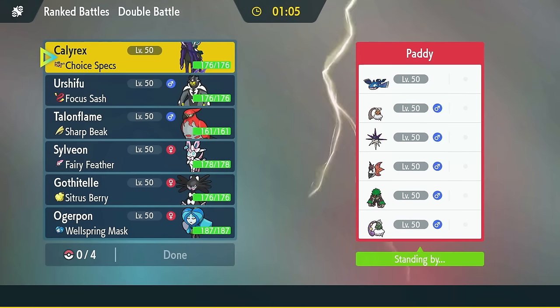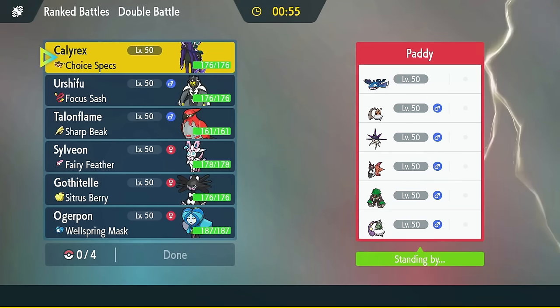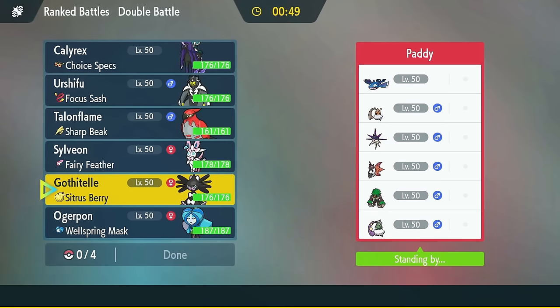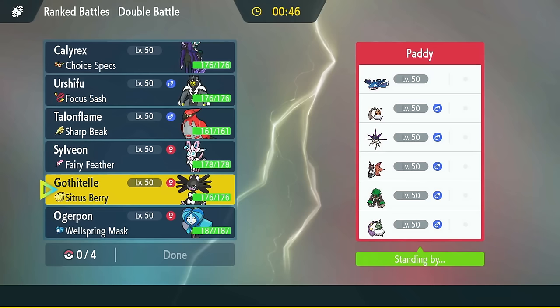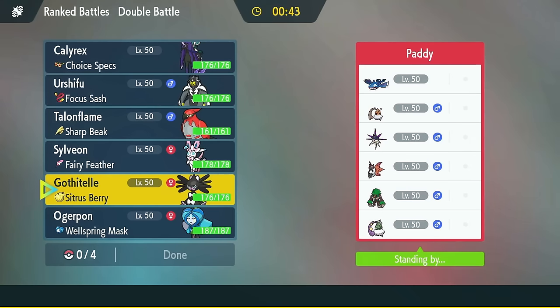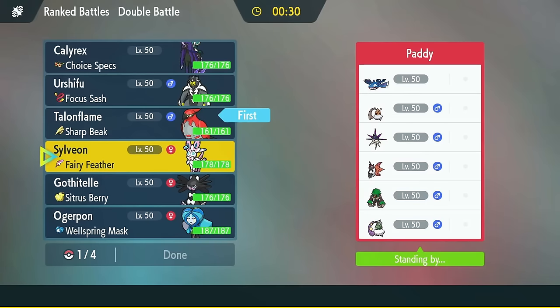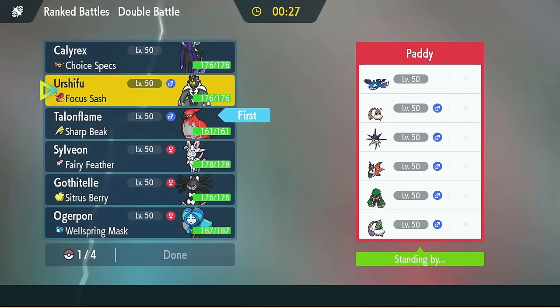Now how do I want to start out? I could match Tailwinds and I could Astral Barrage. I could Gothitelle, but they've got a lot of Protects. Also Landorus is Scarfed — interesting. I like Talonflame — I like getting speed control. Both Calyrex and Sylveon are scared of Overqwil. So is Ogrepan — oh, my whole team is terrified of Overqwil. Overqwil has to go as soon as humanly possible.